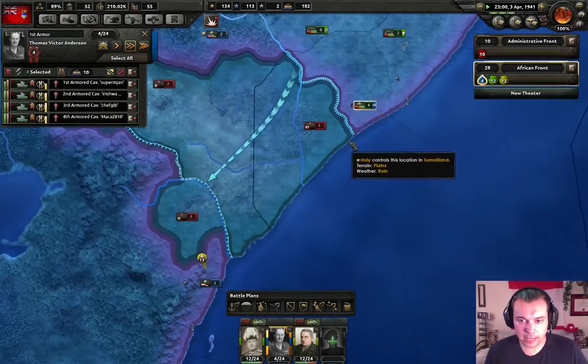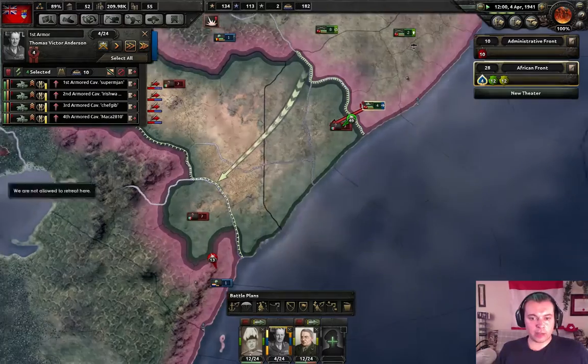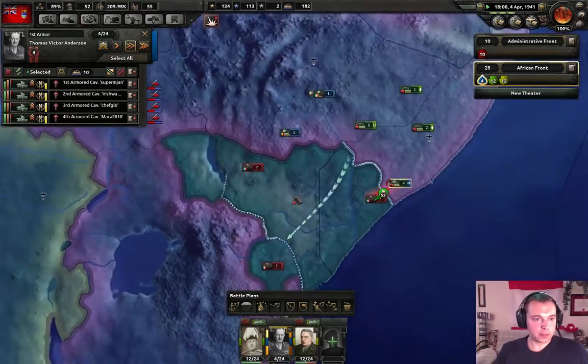Let the tanks do most of the work. Greece has joined the Allies. Italy has declared war on Greece — bastards.